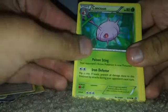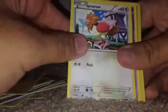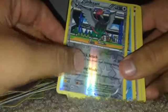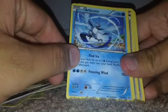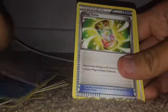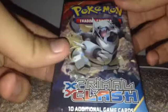And now let's open the Roaring Skies pack. We got a Cascoon, Boltore, holo rare, holo rare, a rare Articuno, Winona uncommon, Mega Turbo, and an uncommon Boltore. Okay, and last but not least, a Primal Clash pack.